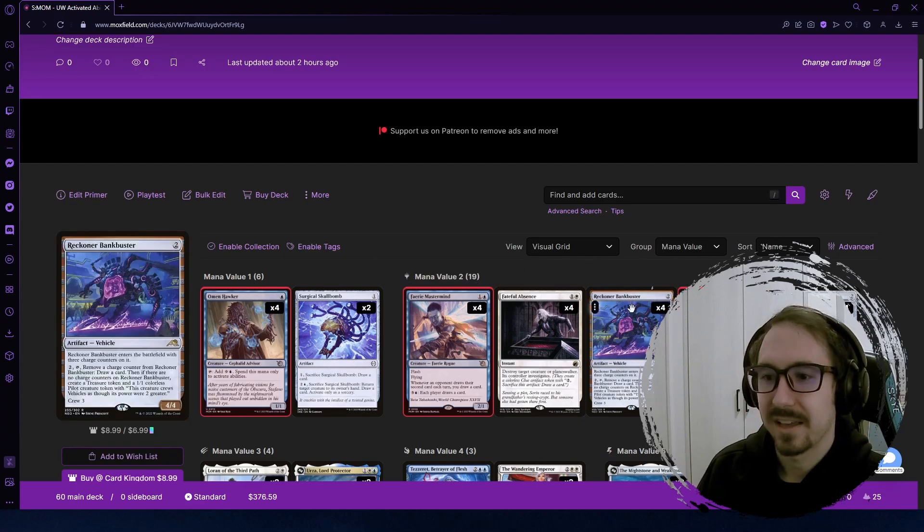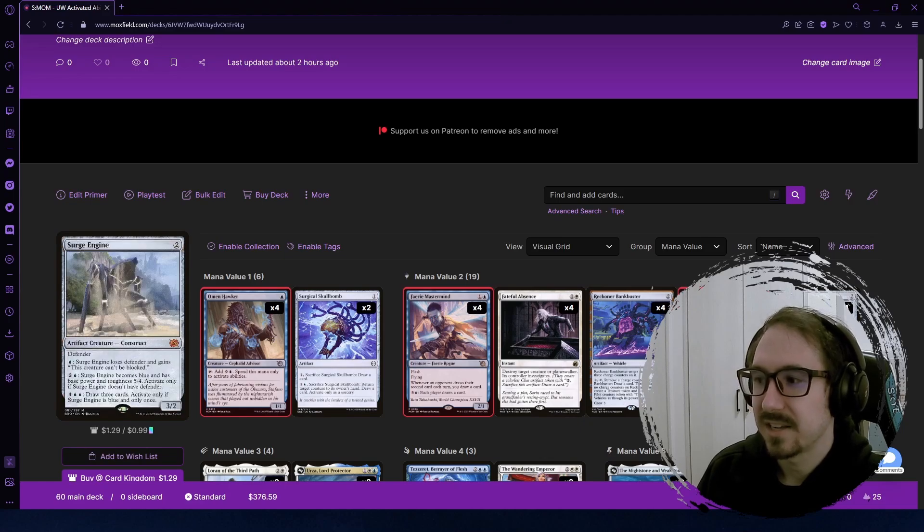We're also running Bank Buster, which is draw for two mana, and Surge Engine, which is a pretty decent creature that gets better the more mana you pump into it. Again, we're abusing the Omen Hawker for that.